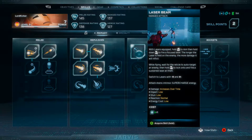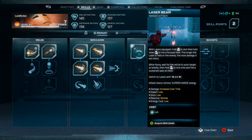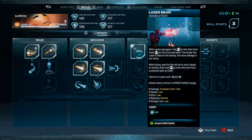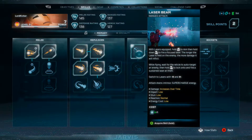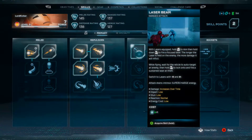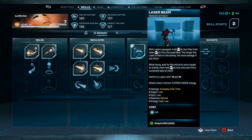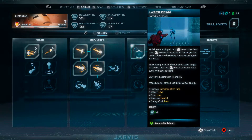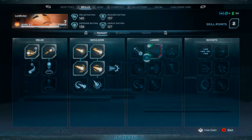Hold left trigger to aim, then hold right trigger to fire a focus laser. The longer the laser is held on an enemy, the more damage it will inflict. While flying, wait for the electrical to add a target to an enemy, then hold right trigger to lock on and fire a substantial laser at them. Switch to laser, alright.